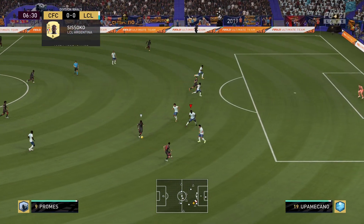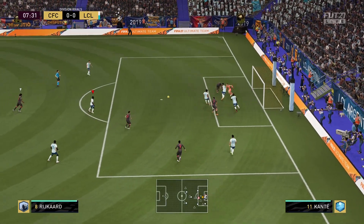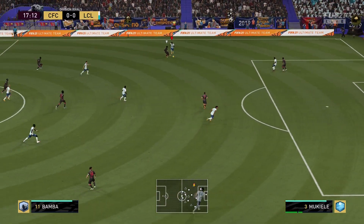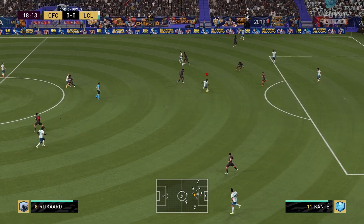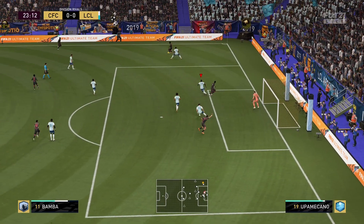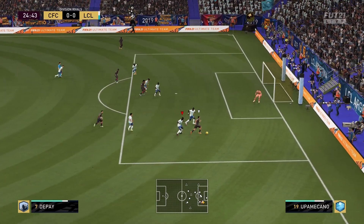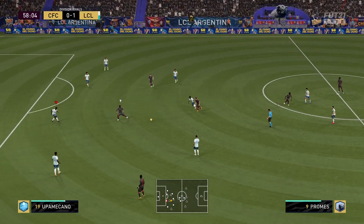Upamecano — first challenge of the game, side-to-side movement. You're seeing it live right now, I like it, it does not feel clunky. Clearing it — nice, that was a show of that side-to-side movement, really good. He's challenging him right there, beautiful. He made a mistake from the passing but nice. Come on Upamecano, challenging him — side-to-side movement is really good, it feels pretty fast.